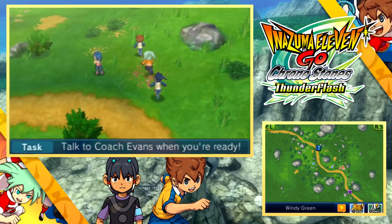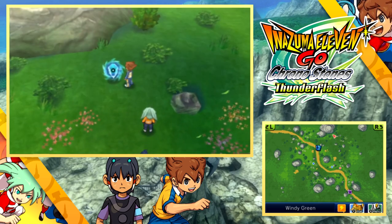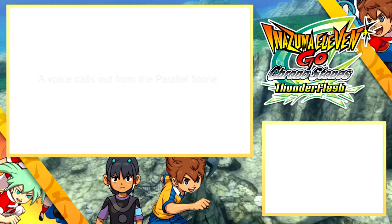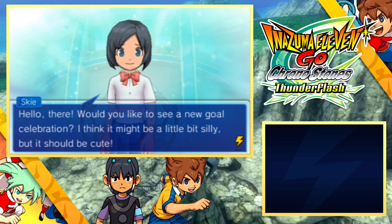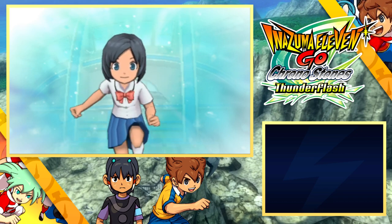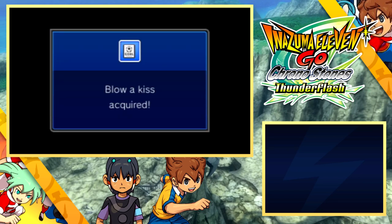Our next destination is Sanctum, the first map screen for Windy Green, where the parallel stone is all the way across the area. The character here offers a new girls' celebration, noting it might be a little silly but should be cute. This is pretty much the only time we've seen Skye actually use the 3D model for something. Well, that's another nice goal celebration to have.